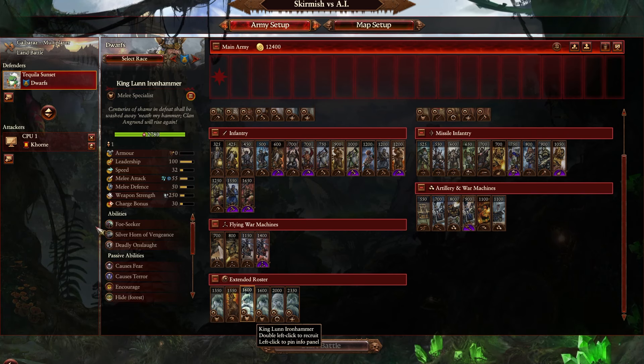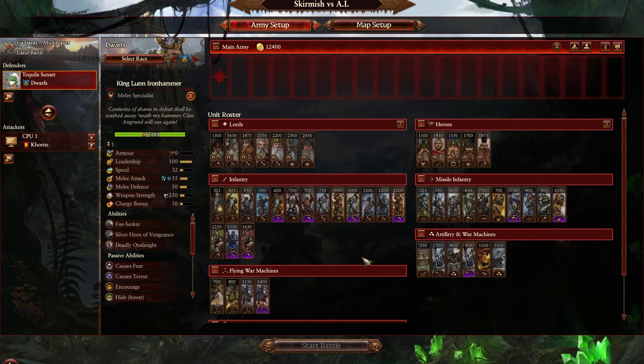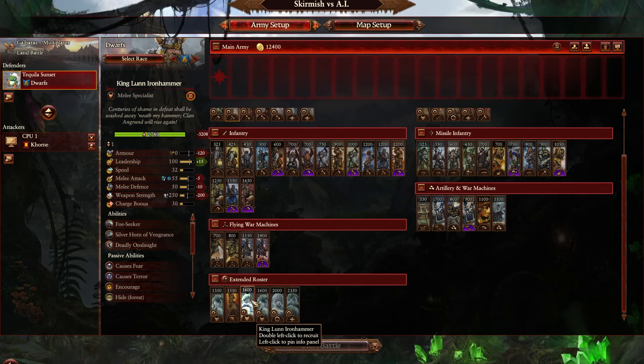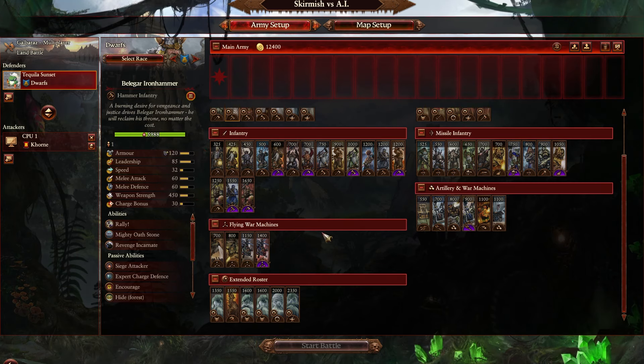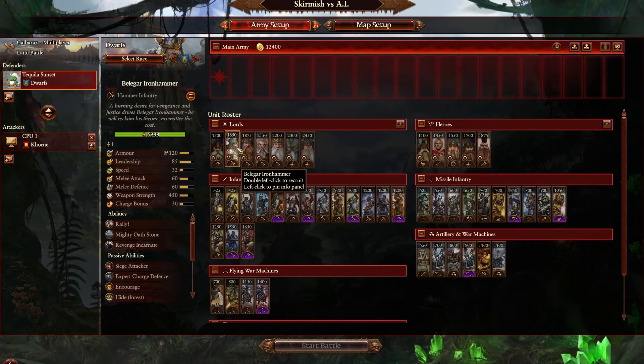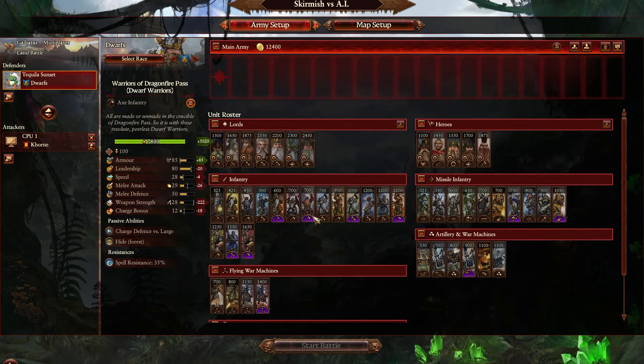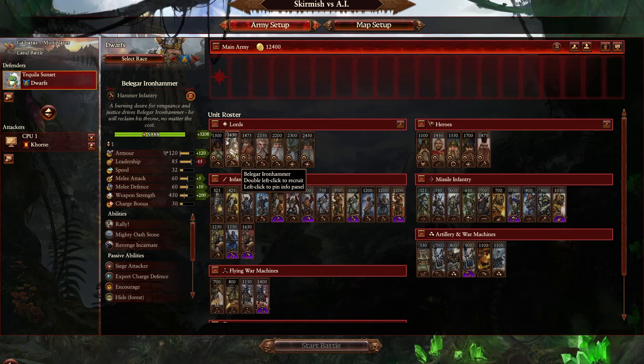Just have this ancestor be a bare-bones summon — let this guy be his Krell, basically. In my opinion, if you do that, then Beligar actually becomes unique, interesting, and worth taking. You can summon a terror-causing single entity with decent combat stats. It's temporary since it's a summon, and since both Beligar and King Lun Ironhammer are foot characters, they won't have as much agency so it wouldn't be too strong for multiplayer. There's already an item like Horn of the Ancestor Gods that lets you summon an ethereal thing — just give him that and have the ethereal thing named King Lun Ironhammer.